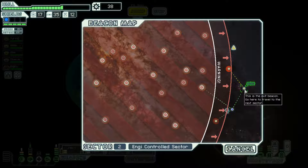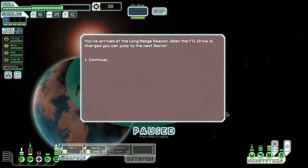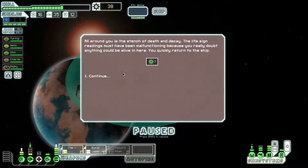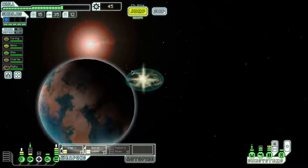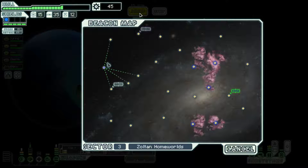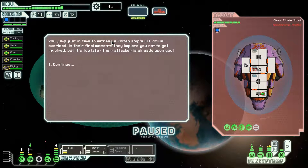Board the station and look for survivors — yes, because we have a second level med bay and when we board we are not going to lose a crew member. Zoltan homeworlds! I will go to the Zoltan homeworlds — it means we'll have to fight Zoltan ships, but we have a flak gun burst laser combo. It's not the best for taking down Zoltan super shields, but it's probably better than what the Zoltan have.